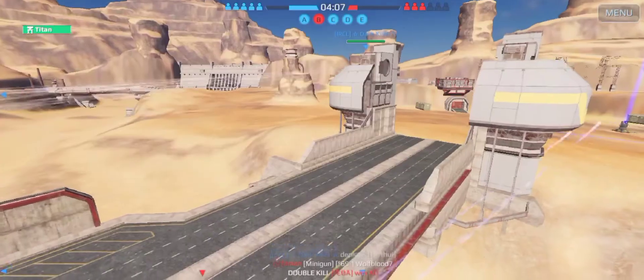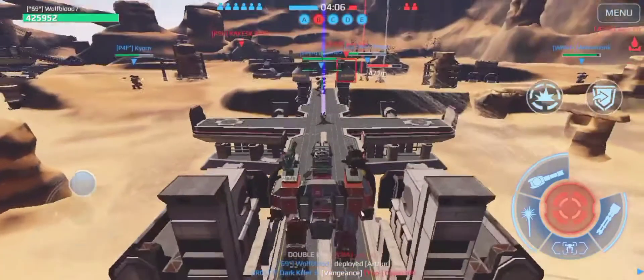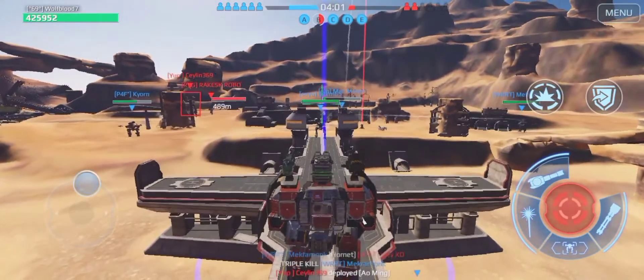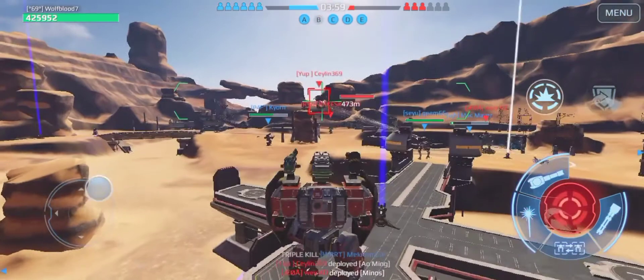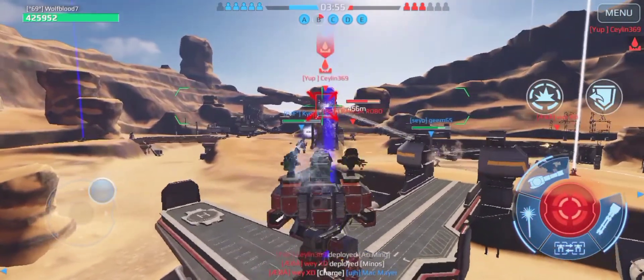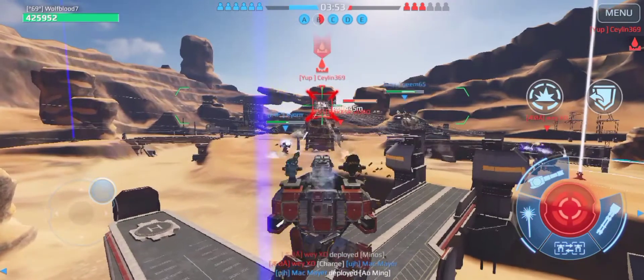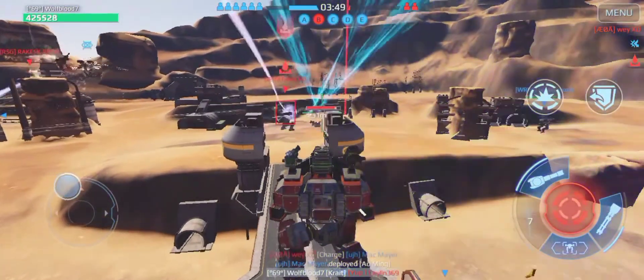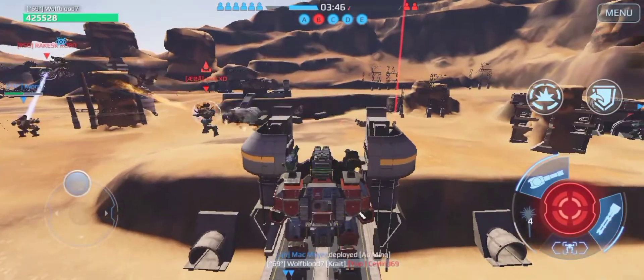We got taken out. I'm going to drop in with my Arthur here, just to kill some Titans. I'm not sure if they have any Hawks left. We are getting their other home beacon — let's hit this min. He's losing health fast — he managed to kill it. We have our min-offs here too.